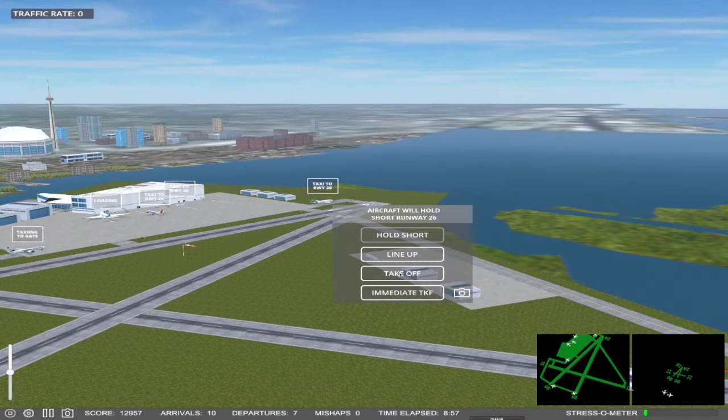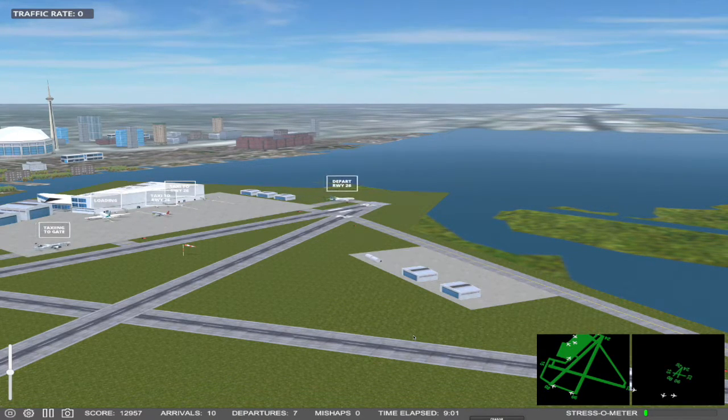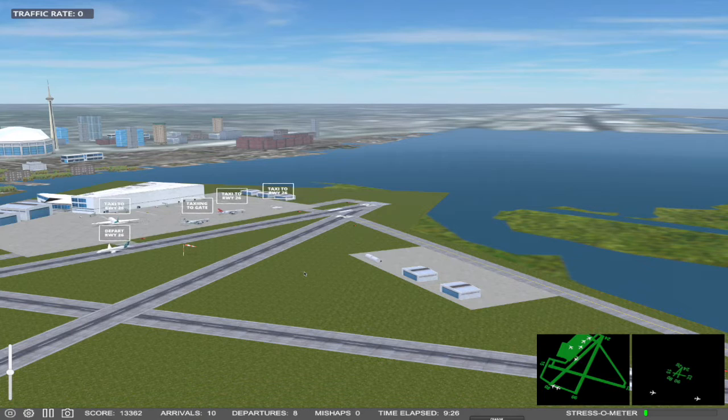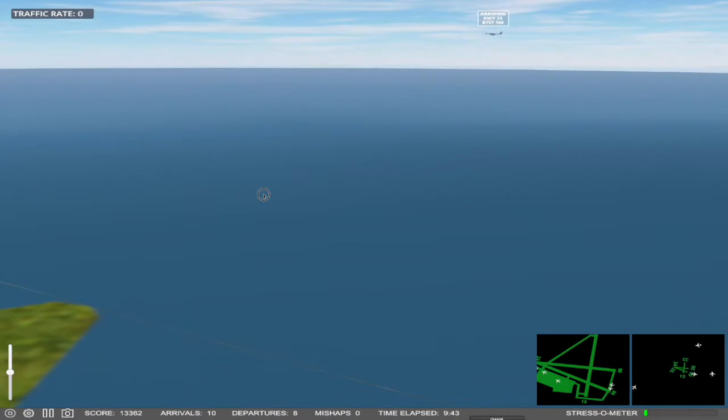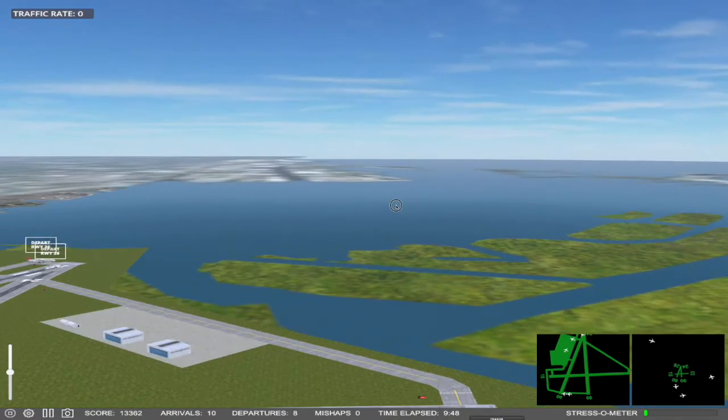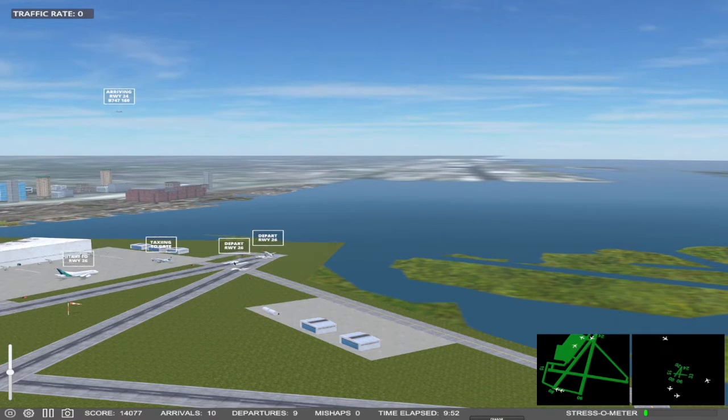I see nothing approaching, so I'm going to give this airplane an immediate takeoff command. We are keeping the game at a very low stress level. These two aircraft will land on runway 33, so as we have aircraft taking off we are going to start paying attention to what aircraft landing on 33 are doing. I'll issue immediate takeoff orders on these two aircraft since nothing is approaching runway 26 or 24. The first aircraft is on base, not final yet, and will actually be airborne before reaching the intersection.